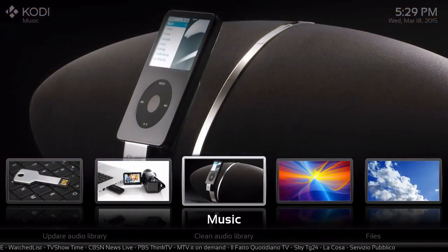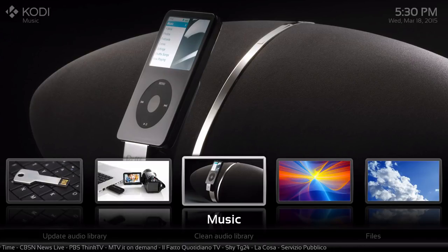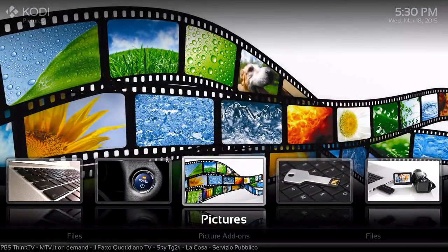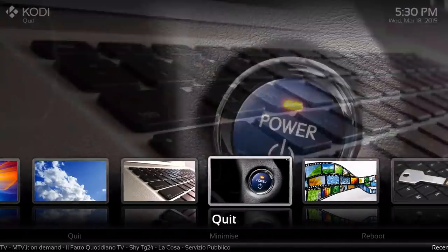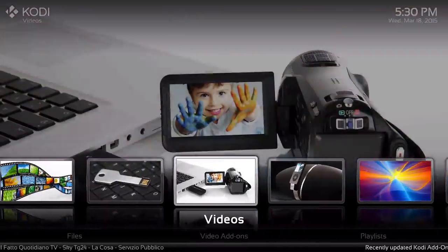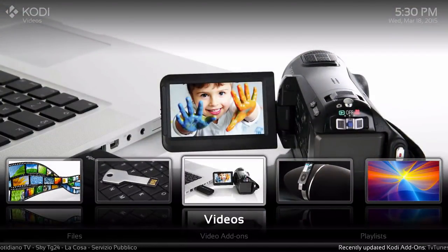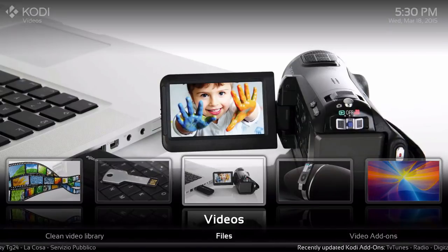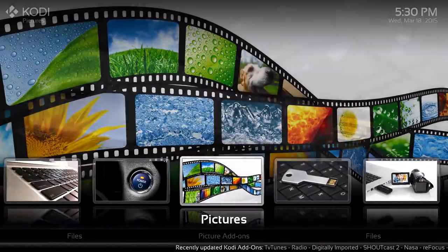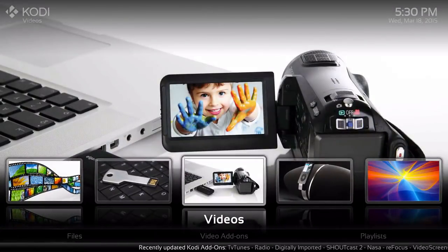This is the way it looks — very similar to his other skin but a little different, kind of a black theme, which is where I'm guessing the name comes from. What's really interesting is when you change the categories or whatever section, it changes the background as well. If there is a submenu it's right at the bottom, and at the bottom is the RSS feed which you can change later on.